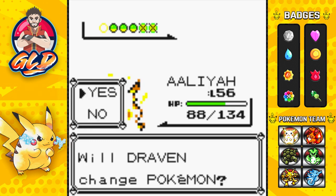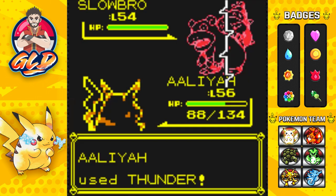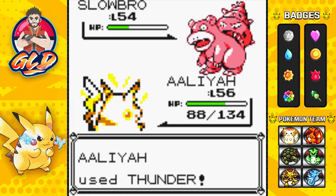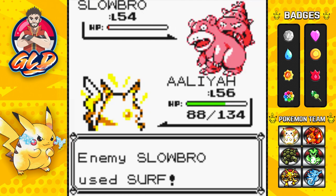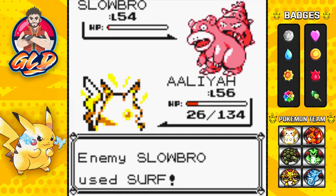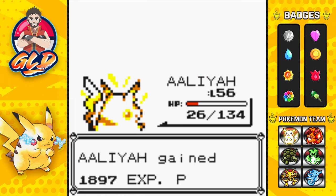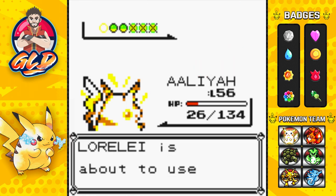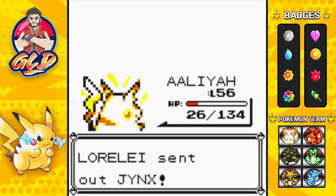Here comes a Slowbro. I could use Serazor in this situation but again Slowbro is a Psychic type Pokemon so we do not want to risk that. Let's go with a hit - here comes a Surf attack, Slowbro survives, and this Surf is going to hit us pretty hard. Let's go Thunderbolt for the win. Alia is hanging on by a thread so let's switch out to our good old buddy Godzilla.